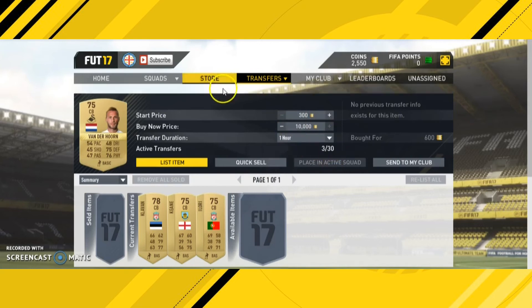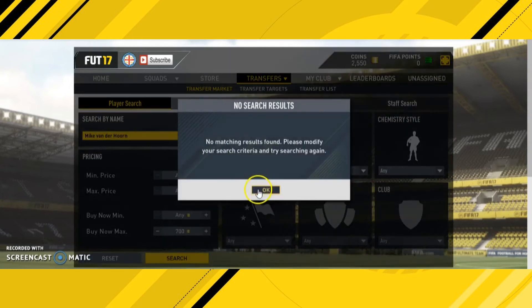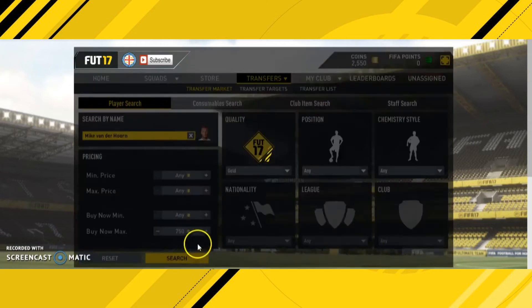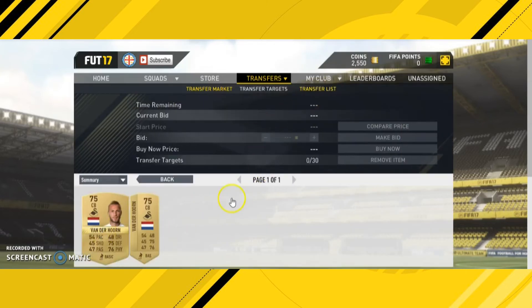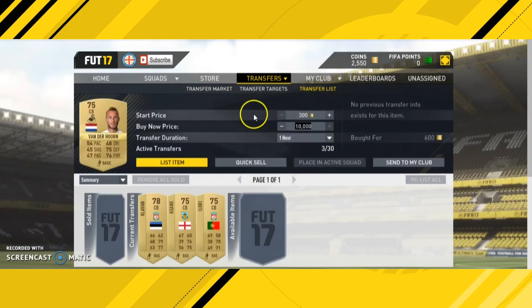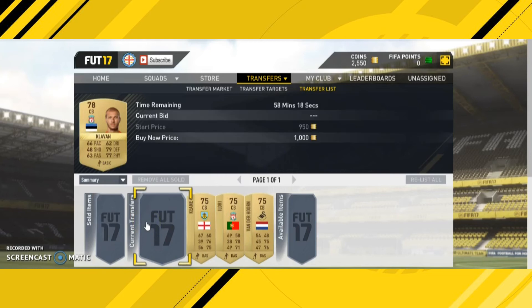We list our Tiago Ayori up for 900 coins, then finally list van der Horn — we picked him up for around 650, and the cheapest listed is 800, so we're still making some coins on him. He's one you might want to avoid if the margin is too small. But Clavin we picked up for around 600 and can sell for 1,000 — that's 400 coins profit.